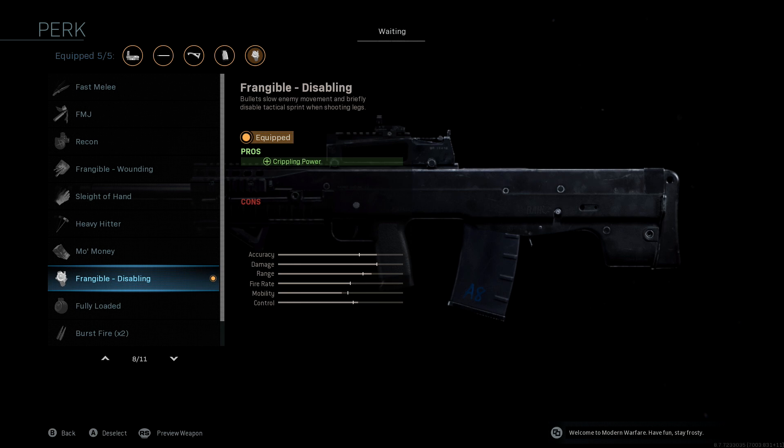Last but not least for the perk, we're using Frangible Disabling. You can use FMJ or even burst fire — that's a cool option for this assault rifle — but Frangible Disabling is what I like to run on this gun. Because the fire rate is so slow, if someone's running across your screen and you manage to hit them with the first shot, that bullet will slow them down, stop them from running off screen, and allow you to get those extra shots in. The damage is so high it only takes about three shots to kill someone.